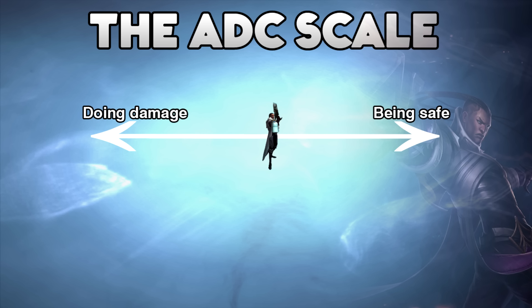If you try to do too much damage then you'll most likely just die, and if you try to stay too safe your team is going to die in the meantime. I always summarise it like this: your job is to do the most amount of damage possible to the highest priority target in range while staying safe, and that's really what you should think about before going into a team fight.